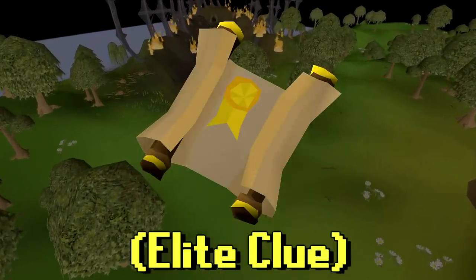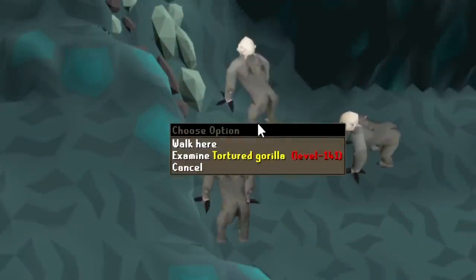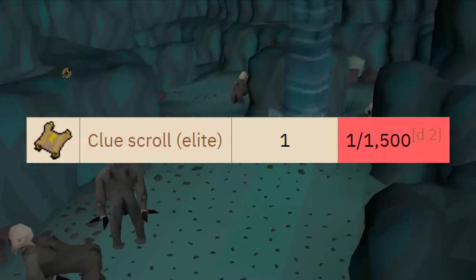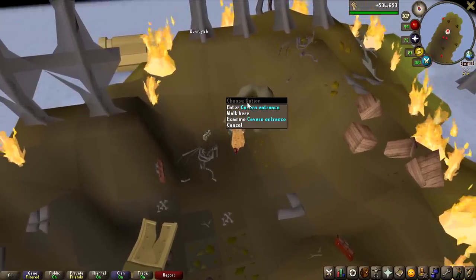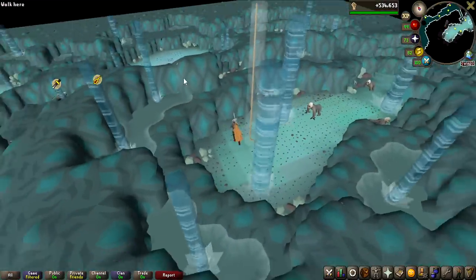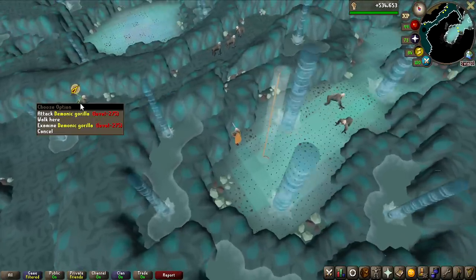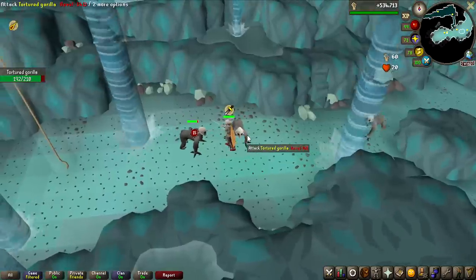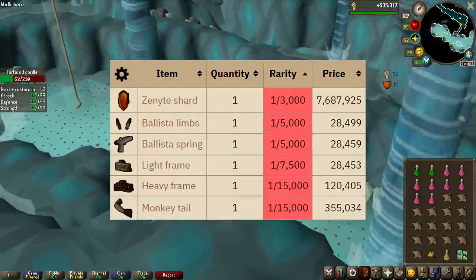We are now moving over to the last part of this video — the Elite Clue Scroll — which is going to be obtained from Tortured Gorillas, not Demonic Gorillas, but rather the smaller version with no protection prayers. The drop rate of an Elite Clue Scroll from these is 1 in 1500, so this could really take a very long time. The only requirement to kill Tortured Gorillas is Monkey Madness 2. They're more known as the monsters you run past while getting to Demonic Gorillas, but you can just camp melee all the time since they have no protection prayers. They have a similar drop table to Demonic Gorillas, but all the rares are way more rare.